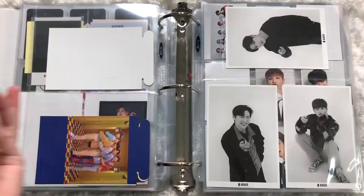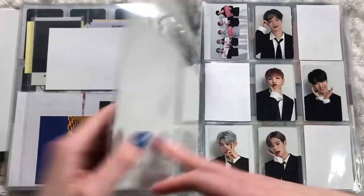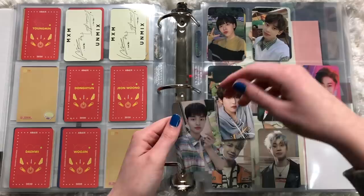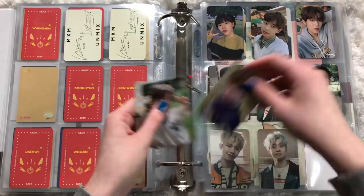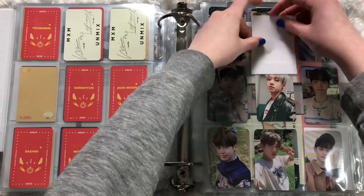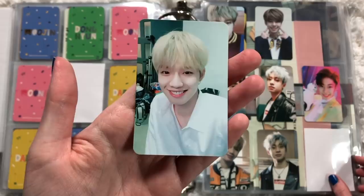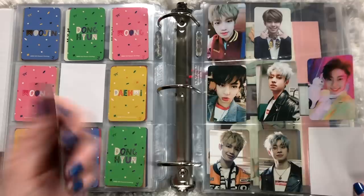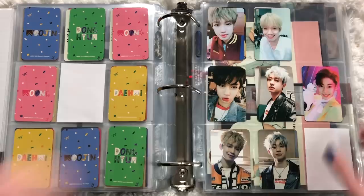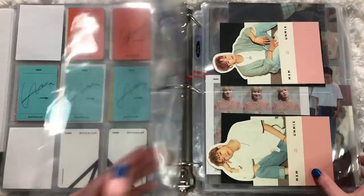I don't have any Donghyun season's greeting cards yet. This Wujin postcard is so freaking pretty — I'll put a paper in the middle. Those are so colorful — I love it! And I have this MXM card from Matchup — Youngmin — going here. I'm collecting MXM very late in the game but the cards are not hard to find. That's it for AB6IX! Now let's go to ACE — I don't have much because their older cards are extremely hard to find.